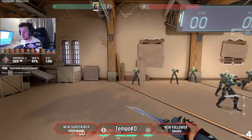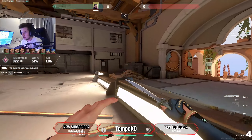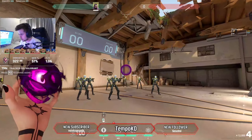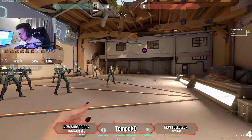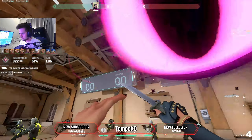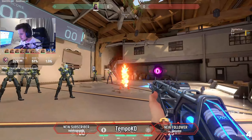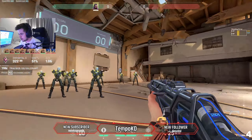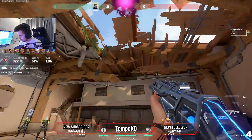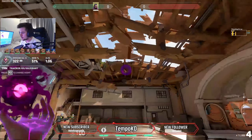The main thing with her kit is your flash. There are two ways to use your flash. The mistake most people make with Reyna's flash is they throw it at head level — like here or here. When you're the enemy and you have to flick back, it's not very hard because your crosshair stays on the same plane. You usually want to throw your flash super high — imagine flicking up there and then flicking back down. It's a lot harder for the enemy to deal with.